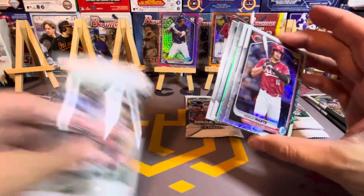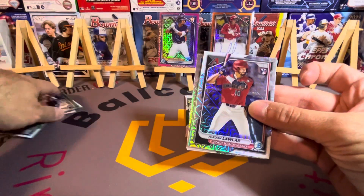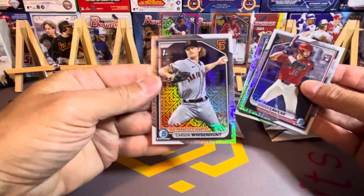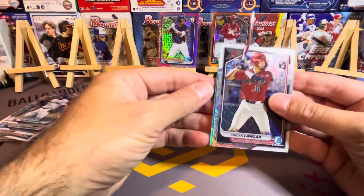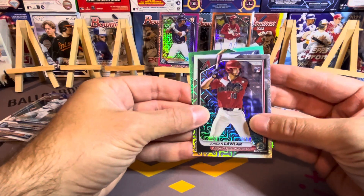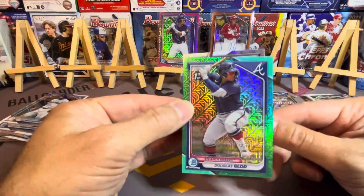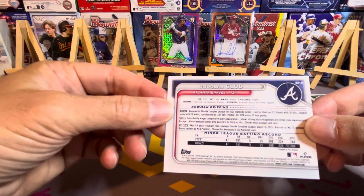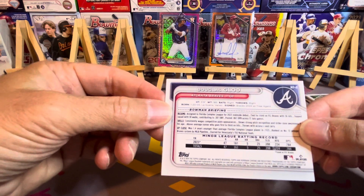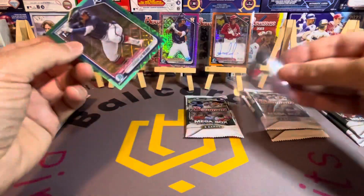Wish it was a bigger name, but who says he's not a big name? We have a green here — actually an aqua. We're getting hits! Jordan Lawler on the rookie, Carson Weisenhunt, Ben Williamson, and an aqua — a batter for the Braves, Douglas Glad, interesting last name. That's a /125, this guy is 19 years old. Not a big-time power hitter but we'll take it — that's three hits in three boxes.